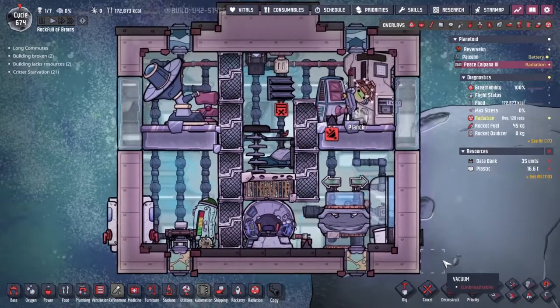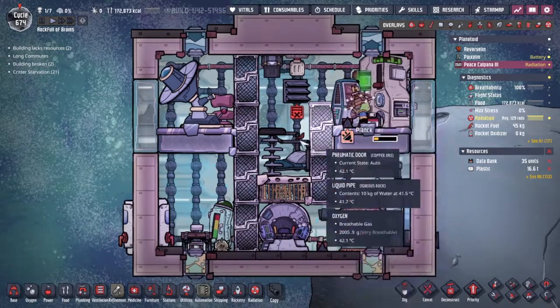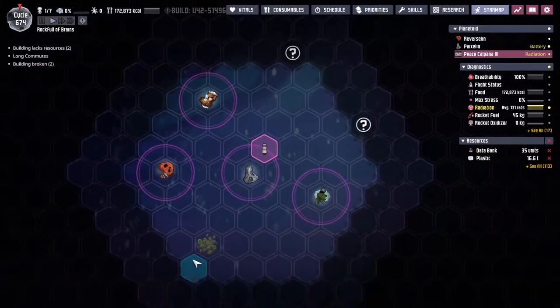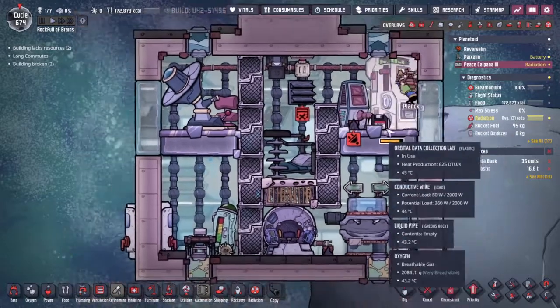Hey guys and welcome back to Oxygen Not Included — Clay's Amazing Space Condi Simulator extraordinaire. My name is Twitchy and we are in the Rock Full of Brains, a whole bunch of asteroids out in the wilds of space, but more importantly there is a space capsule out there with Planck on it.